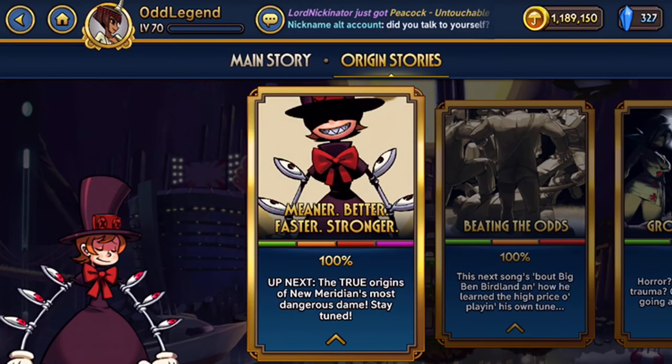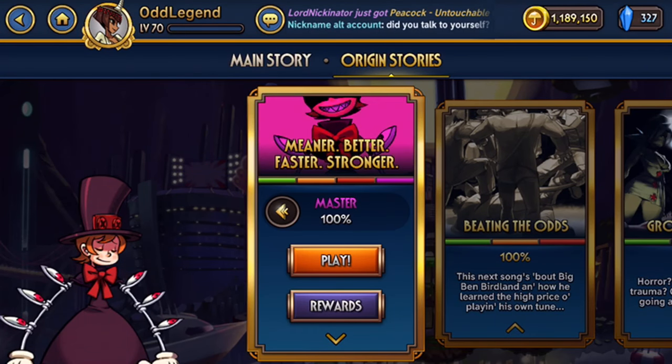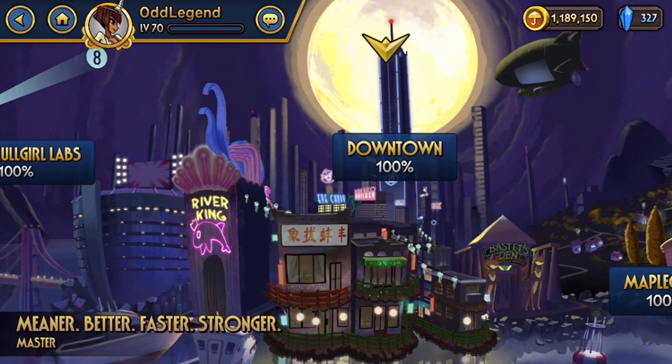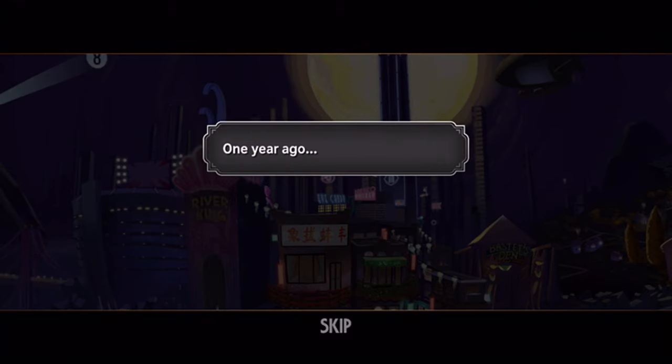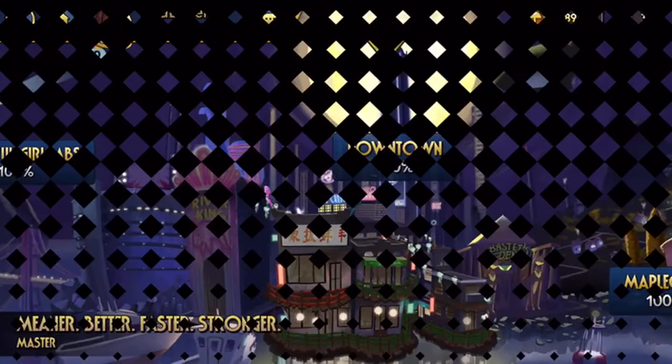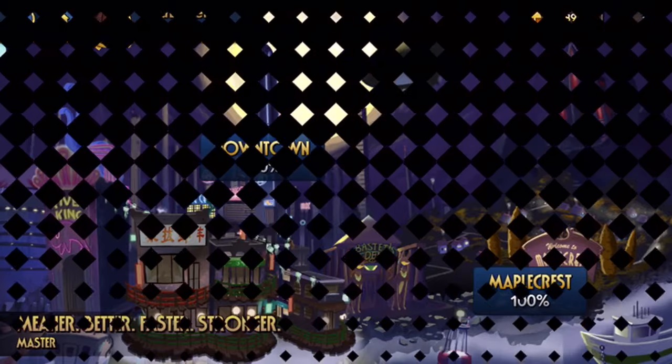I'm also going to be showing the best way to grind experience in the game. First thing you want to do if you're going to grind experience for a long time is pop an EXP booster. Then go to Meaner Better Faster Stronger, go to Master mode, and navigate to Maple Crest — that's the last node.